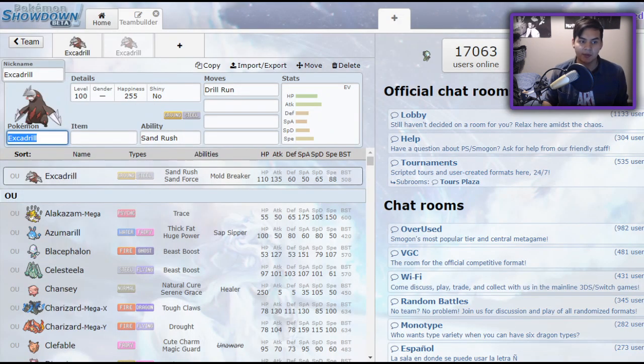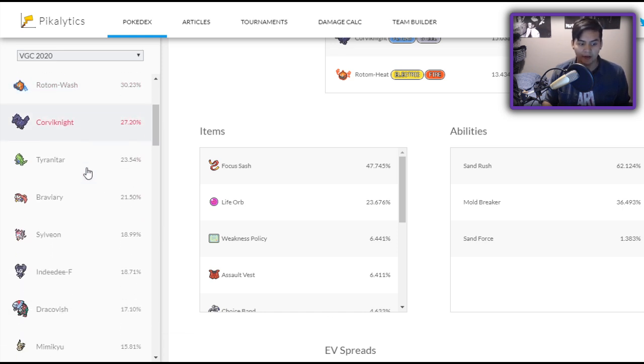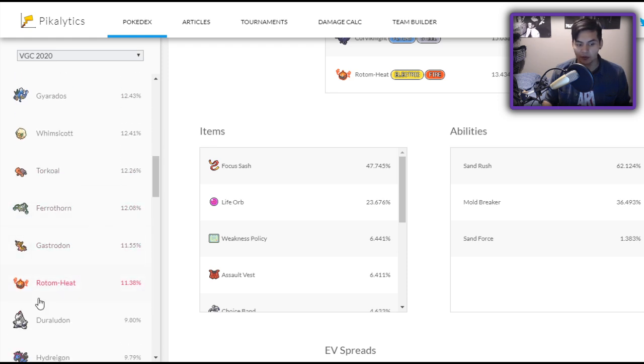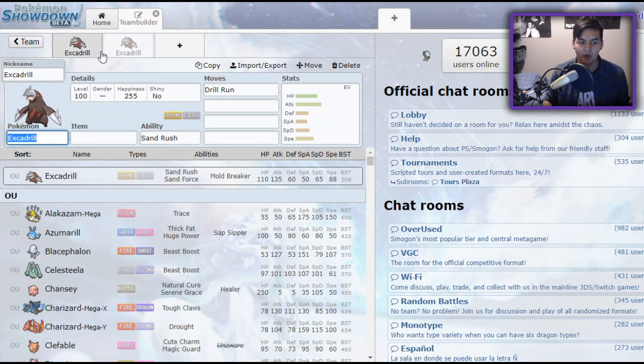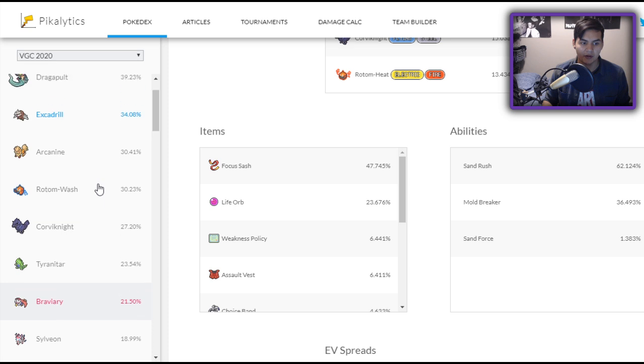Looking at the top used Pokemon gives us a hint about how to beat Excadrill. We can see things like Rotom Wash, Corviknight, Conkeldurr, Gyarados, Ferrothorn, Rotom Heat, and Gastrodon. The reason these Pokemon beat Excadrill so effectively — I'll go down the list in order of usage. Let's start off with Rotom Wash.